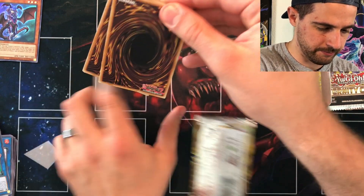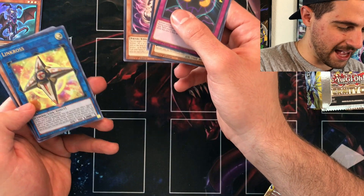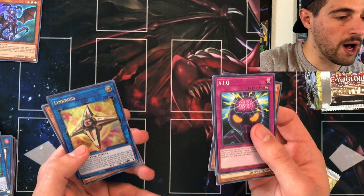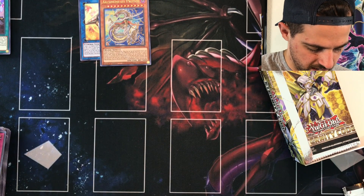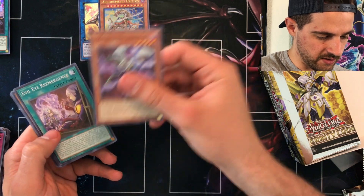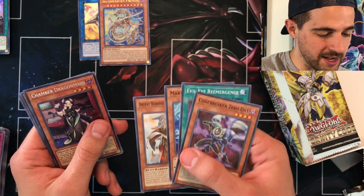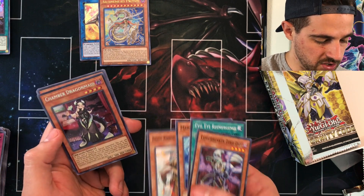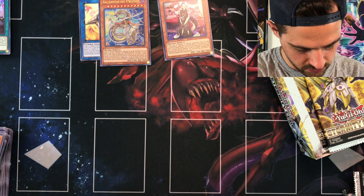Pack number three of box number one — we got Link Rogue as one of our first ultra rares. Link Rogue is sitting at about $21 right now, so that's a really good pull — pays for about a third of the box. About halfway through the box, on pack number 12, the only good card we've really seen so far is Link Rogue. Then we pulled Chamber Dragon Maid — she's about $20 too. So Link Rogue is sitting at $20 and Chamber Dragon Maid is also about $20.